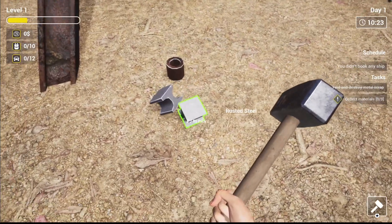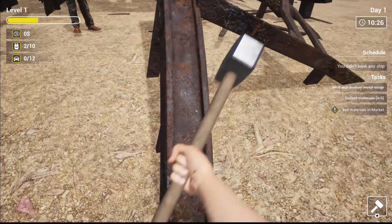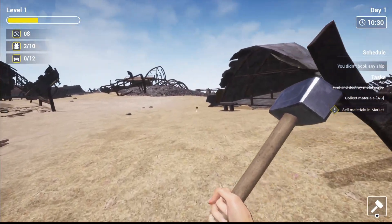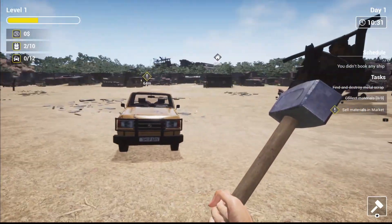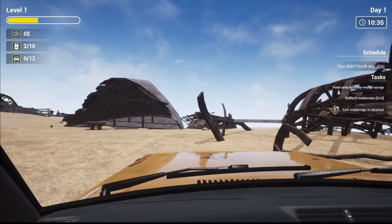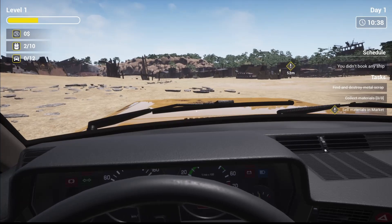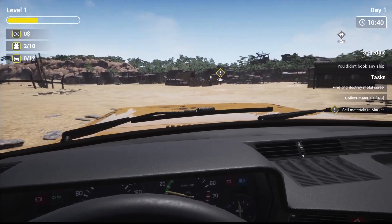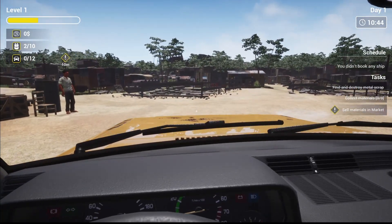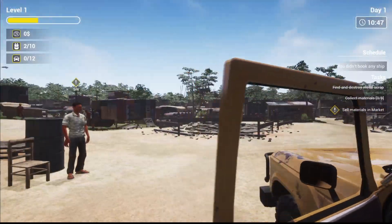Beautiful! Let's pick up that stuff. Objective: sell materials in market. We're going to have to go through all of this — that's fine. I have no idea where the market is, I'm still struggling with this steering wheel. There's the market over there — and that's our house. Can we go inside our house?